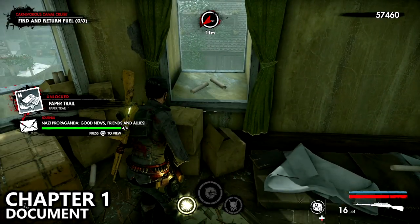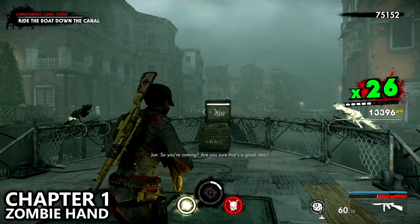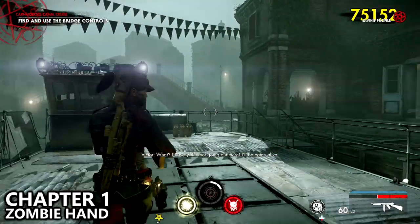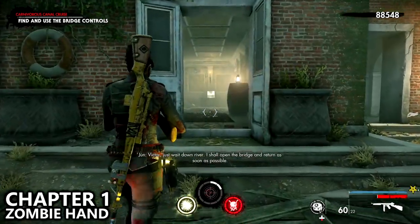I kind of briefly mentioned this in part 1 of the series, but there's no point of actually giving you the name of the documents in the bottom left corner because the game has excellent trackers in the main menu that will let you know exactly what you're missing, and the name of the collectible will show up on screen as I pick it up anyways.